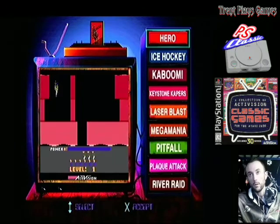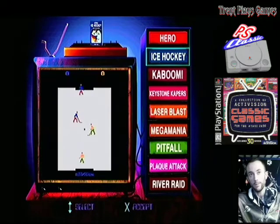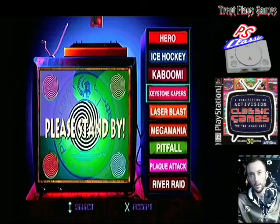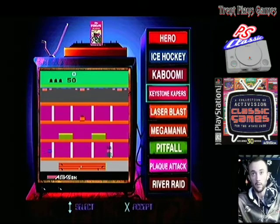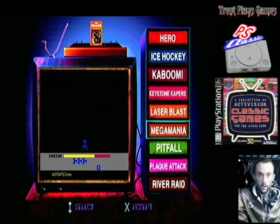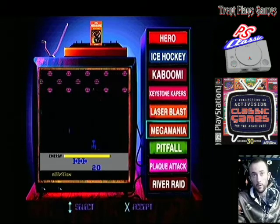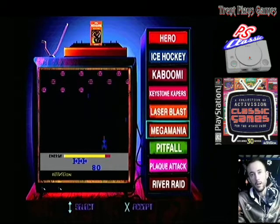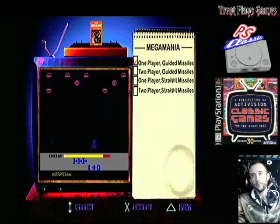Let's see what else is on here. Ice Hockey — this one looks kind of fun. It reminds me of Hat Trick, I think it was called — it's like an arcade game I played on MAME. You had a goalie and one forward. That was pretty fun. Mega Mania — this one looked kind of interesting, I just like the design of the Starship here. It looks like the Enterprise with guided missiles or straight missiles. Let's see what guided missiles are all about.